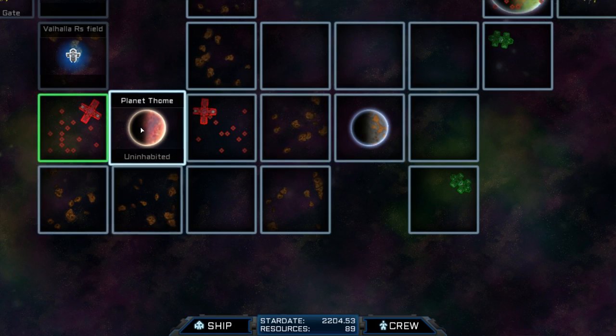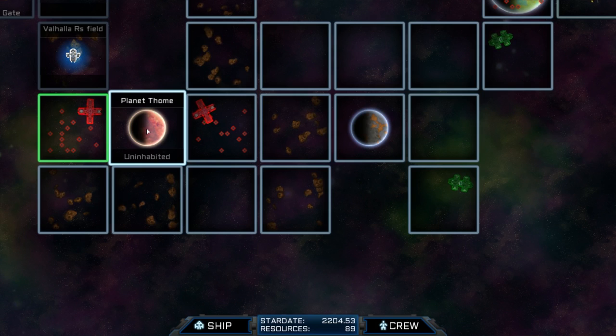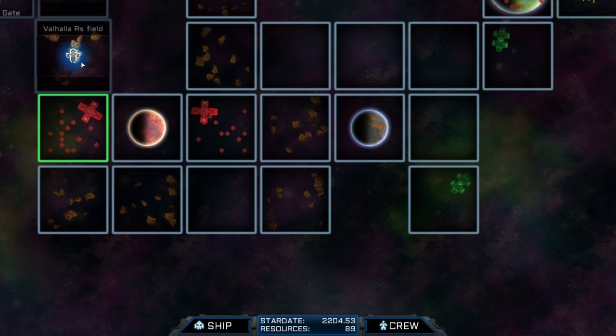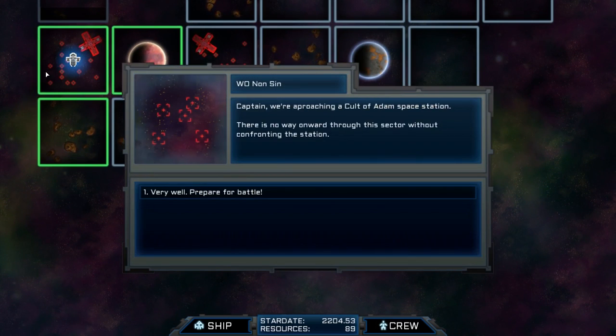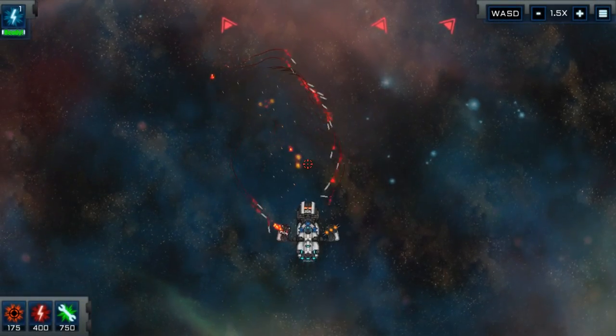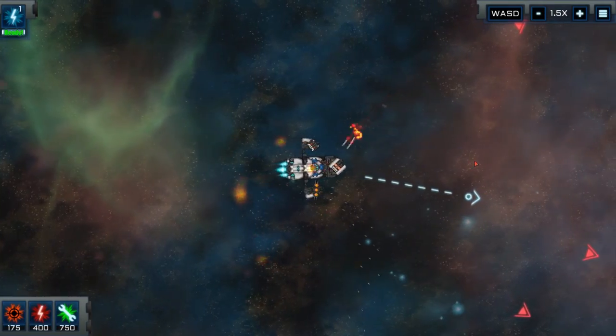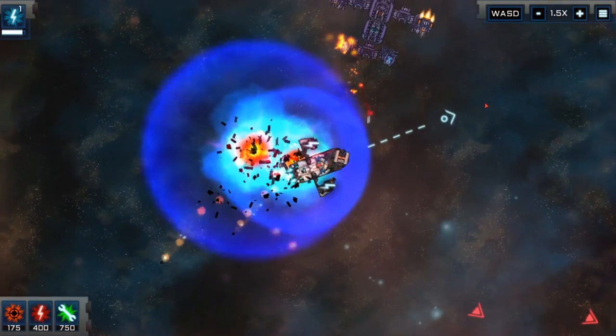We could go to another asteroid field. What do those numbers mean? I wonder if that's like a threat level or potential resources. Let's actually visit the planet Thome! This time we've got one major ship but we've also got a lot of other lads. It's a good job we upgraded the ship because this could actually get a lot tastier. I'm going to go into RTS mode and let my computery guy do all the work for me — because I'm too lazy to do it myself.